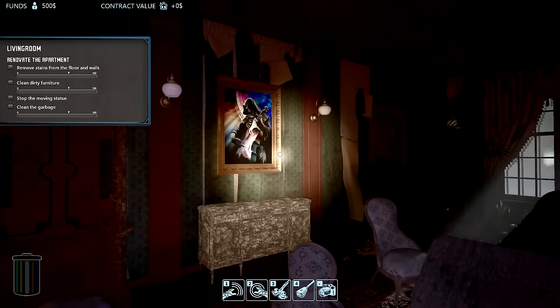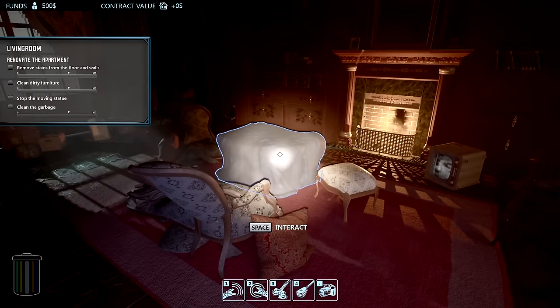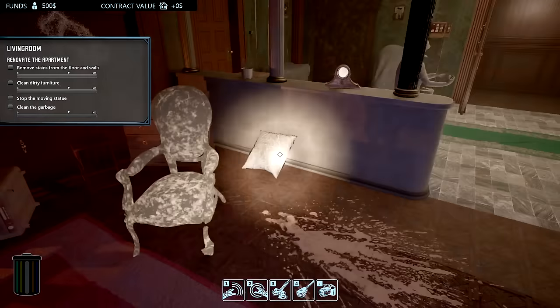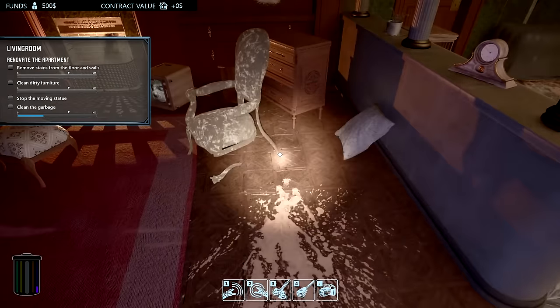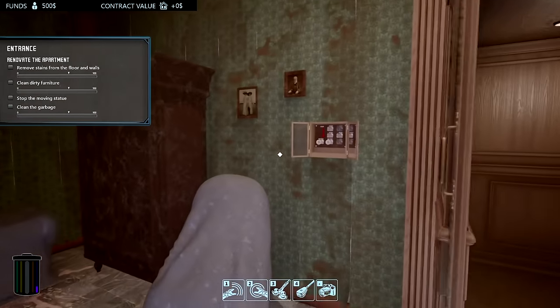That is freaky as fudge — I did not expect that! Really cool. We have to take pictures and uncover things. There's a little rat here, great. We can collect dirt and stuff. We have a task list on the left-hand side, and I guess we need a flashlight every single time.